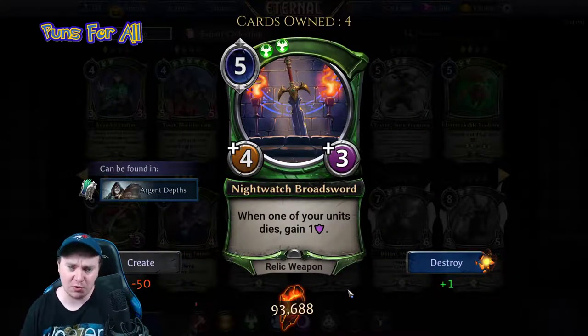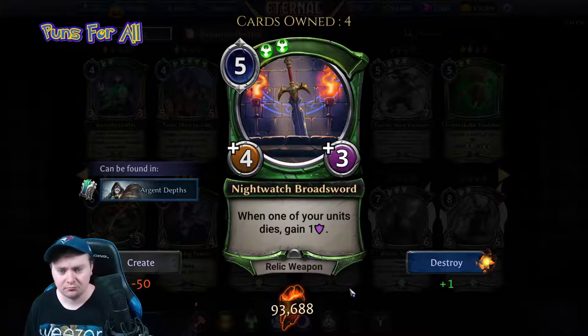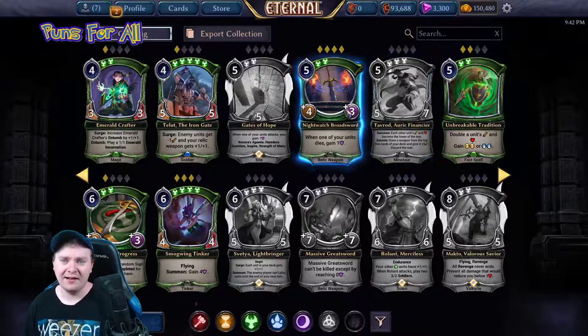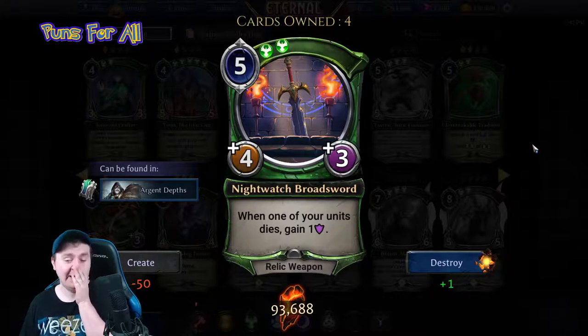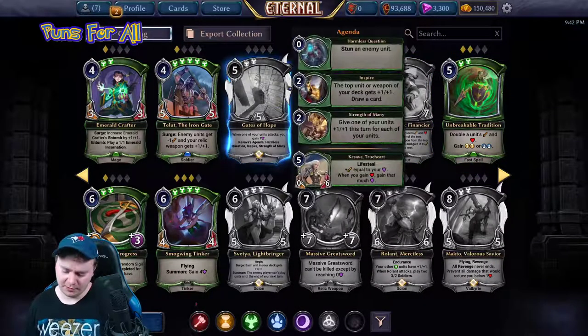Nightwatch Broadsword is a five power, double justice, four-three relic weapon: one of your units gains one armor. Going back to Gates of Hope — this is certainly interesting, has ways of replenishing itself. I'm still going to probably put it one star.